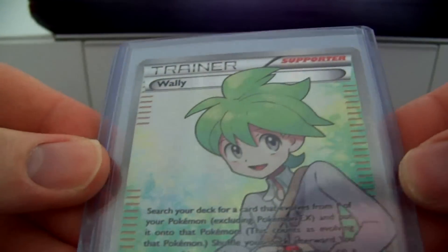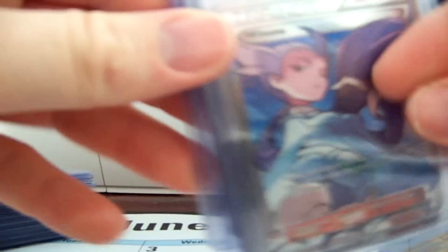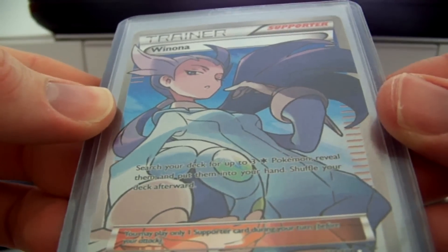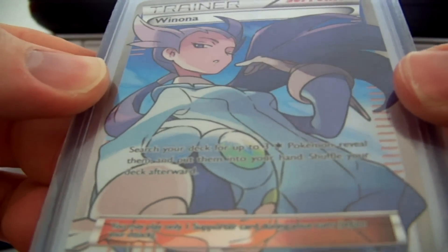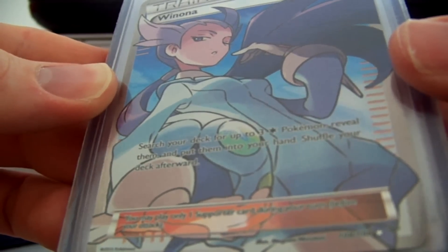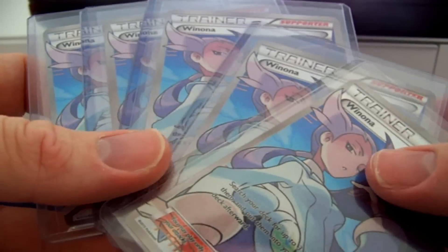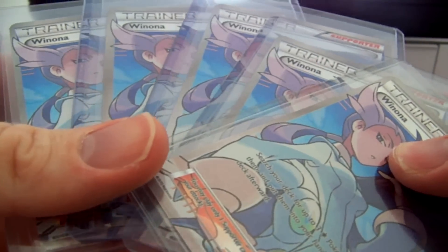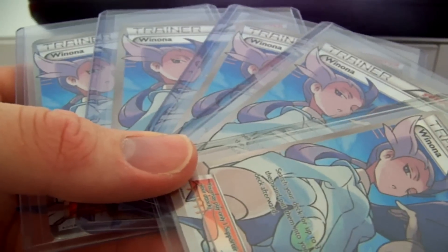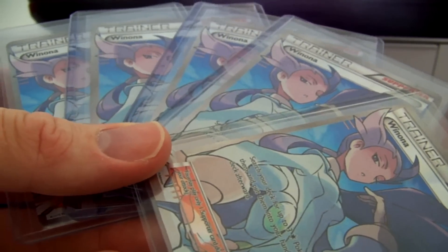Next we got Wally — I have two of those that I pulled. We have Winona. This is a gorgeous-looking card; absolutely love it. And I've got a ton of them — five here. I'm almost positive I actually pulled a sixth one, so I think I have another one in my room somewhere. Pretty epic.